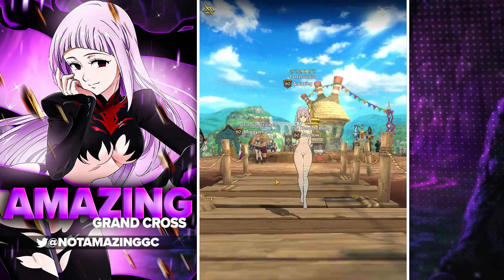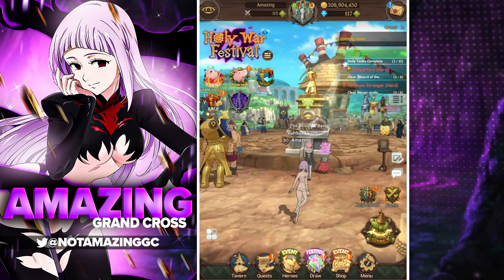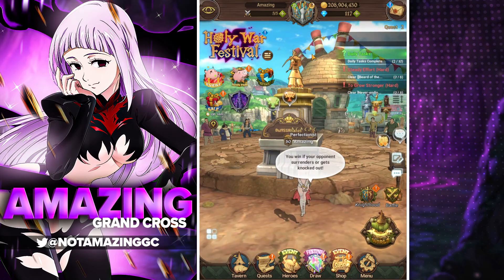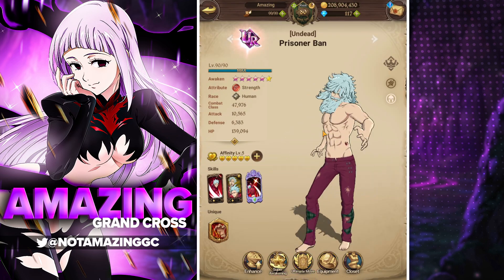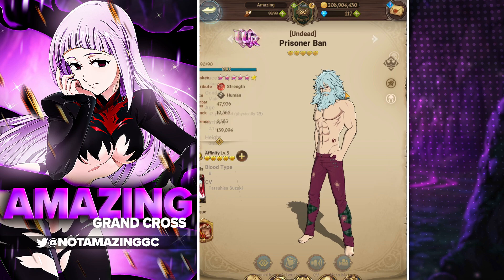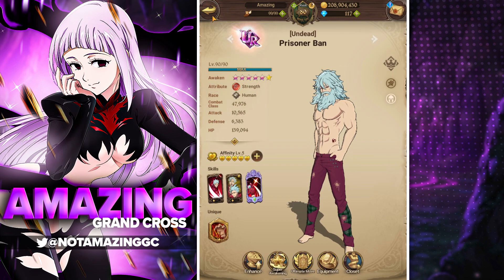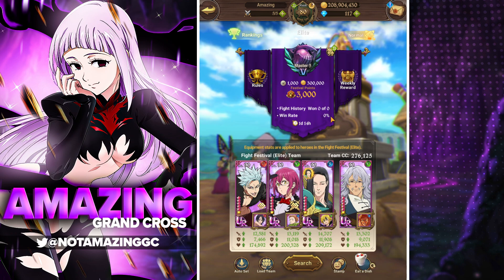What's going on guys, your boy Amazing. We're back with another video and today we'll be doing a PvP showcase on Purgatory Bond early on the global version of the game. Here's the team I'm going to be using in PvP today — we have Purgatory Bond here, the SR version of Prisoner Bond, but we're calling him Purgatory Bond because he has the purgatory outfit — you know, when Bond had his really long hair when he was in purgatory. We're rocking this outfit for the memes and we're gonna try and run him to see how well he does.